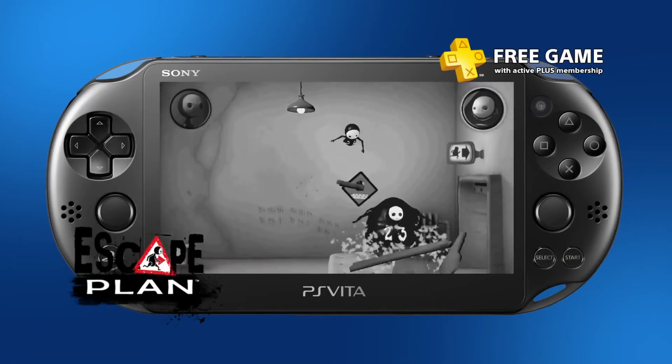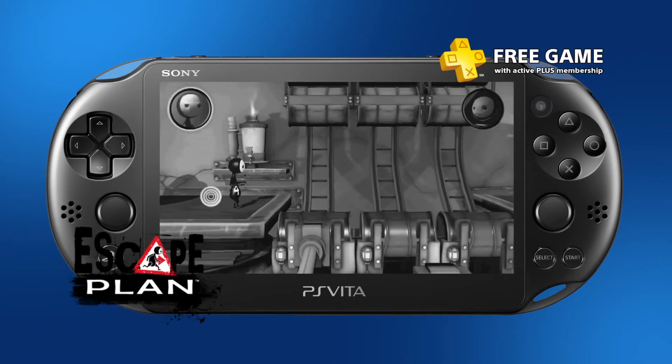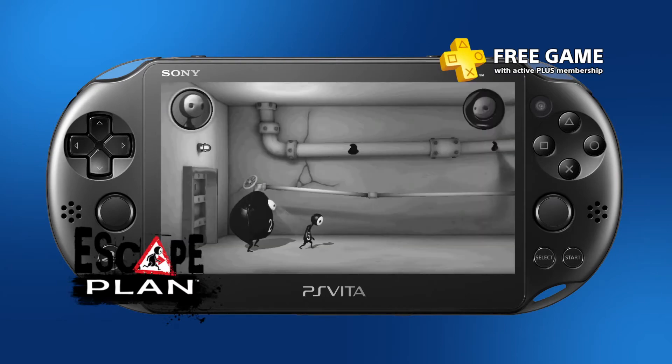Lil and Large need to get out of a mysterious compound and avoid the clutches of their nemesis. You could say they need an escape plan. Anyway, you'll solve puzzles aplenty to get the pair out of danger using the PS Vita's touchscreen.